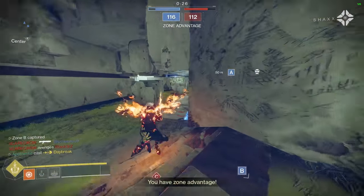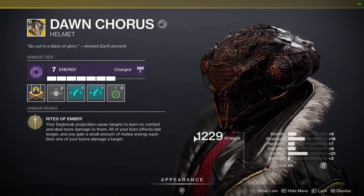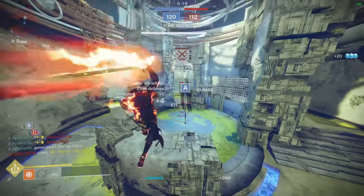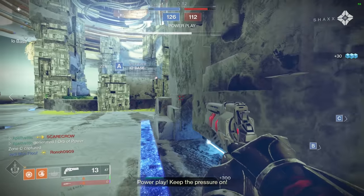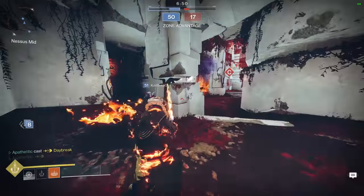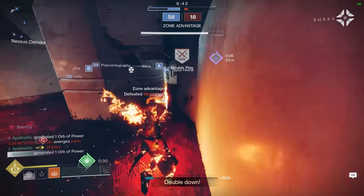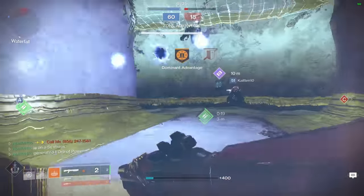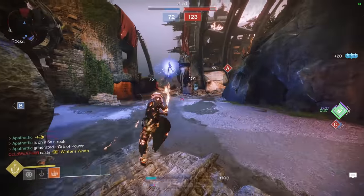We can't talk about this subclass without the exotic we're pairing it with — that's the new Warlock exotic helm Dawn Chorus with the perk Rites of Ember. Your Daybreak projectiles cause targets to burn on contact and deal more damage to them, all of your burn effects last longer, and you gain melee energy each time a burn damages a target. First, it increases the base damage of your Daybreak projectiles, reducing the chance that swords don't kill your enemy. It also causes burn damage to anyone hit by a Daybreak projectile, and provides higher damage output for winning super duels against stasis.